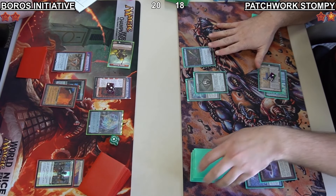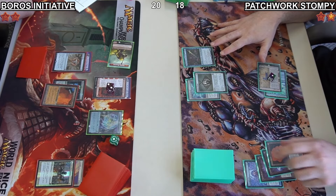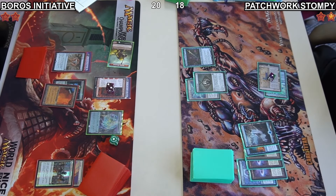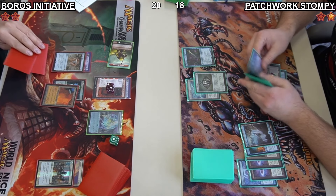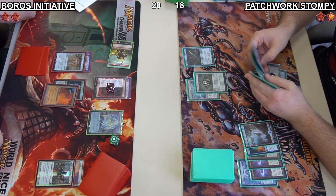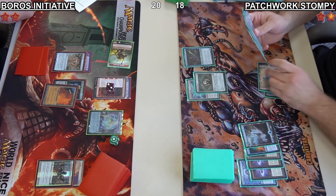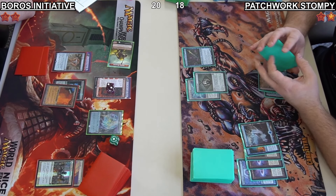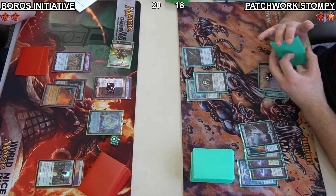Jacob finds an Emery and breaks the Lotus Petal to cast it. Emery mills: Lotus Petal, Urza's Bauble, Force of Will, Island — not very great. But there is a draw engine for Emery now. Jacob can crack the Urza's Bauble, or Emery can just bring back the Urza's Bauble, which will net an extra draw for Jacob every turn.